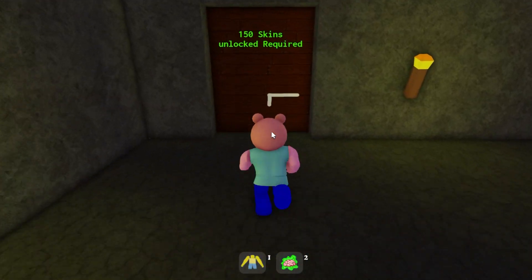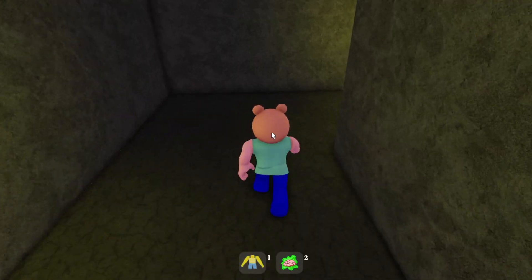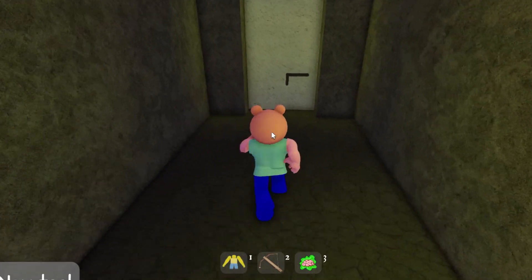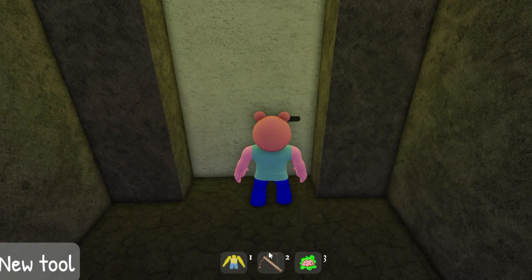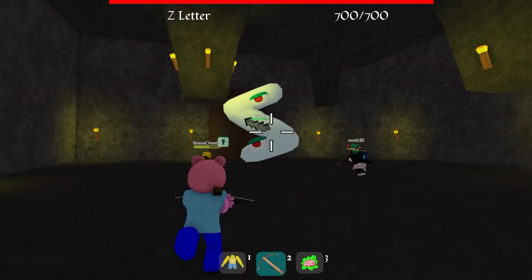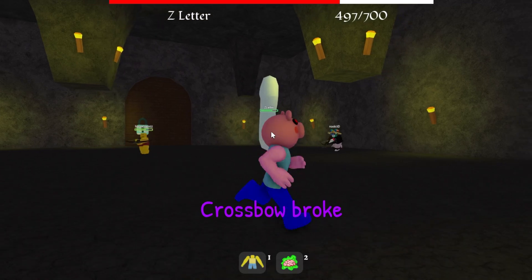Now we're gonna go down here and break this open, then go through this door - you need 150 scans to get through it. You need to take a right and grab this bow, then go in here and get ready to fight. Got the bow, let's go!